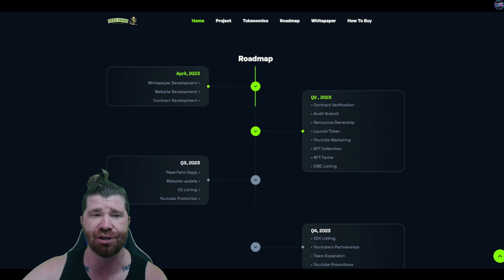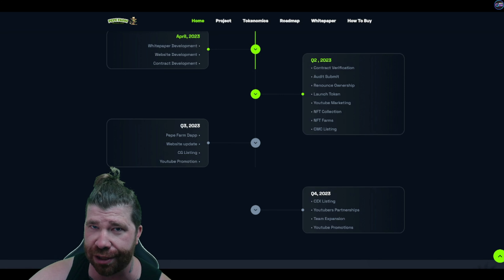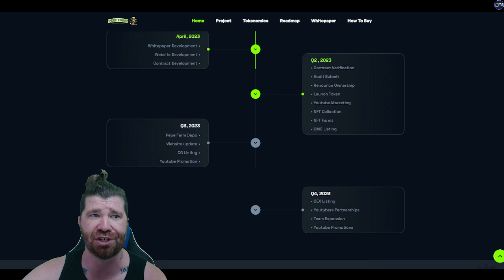Looking further, they do have a roadmap. For April, there's white paper development, website development, and contract development. They do have their contracts here, which is important. Looking at the overall supply — we have thousand, million, billion, and trillion — so 420 quadrillion total. There's only one address so far, which means this still has not officially launched yet.